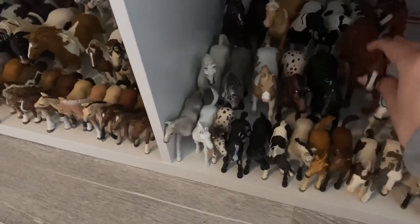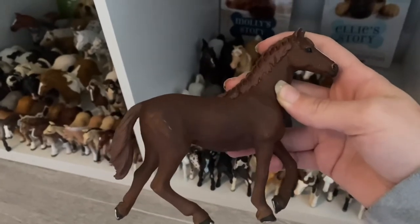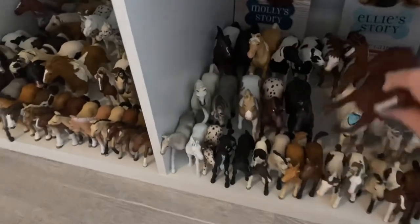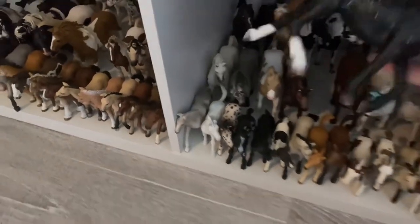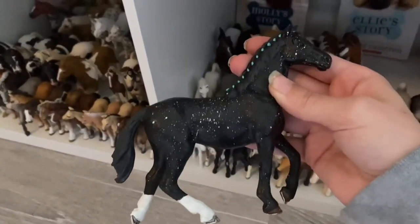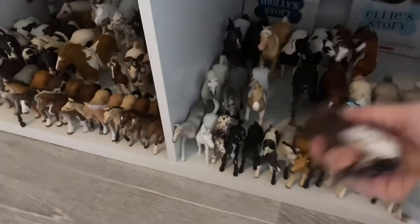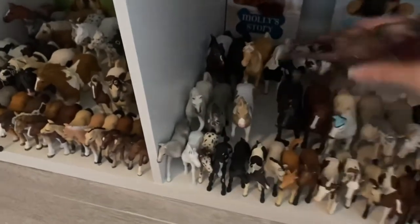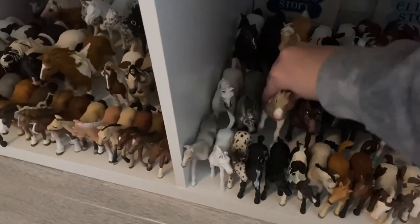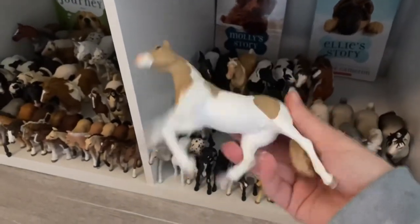And then for all reds, we have Dakota, and she is the brown variation, and she is a mare. And then we have a repaint, and her name is Constellation. Then we have an Appaloosa Mare, and her name is Camila. And then an American Paint Mare, and her name is Lady.